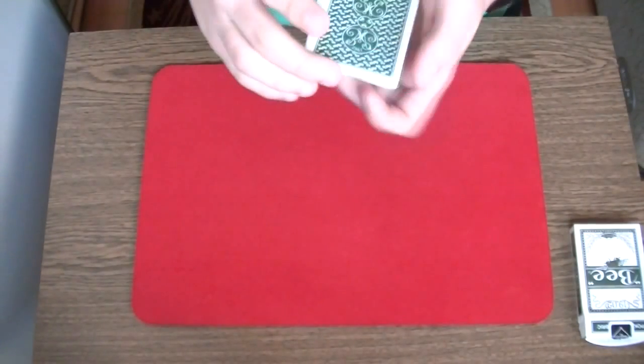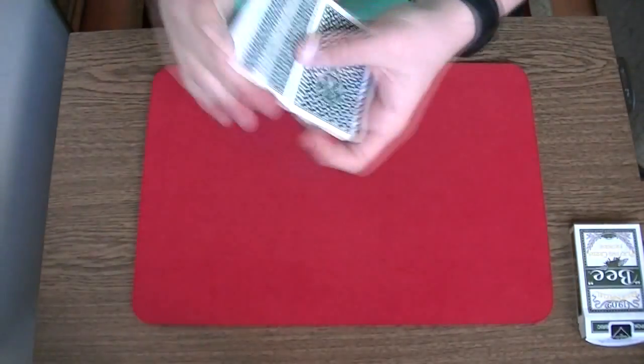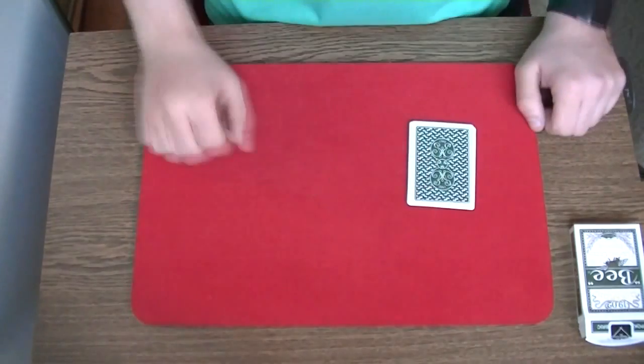For my next trick I will need a normal pack of cards — or better to say, I have here a pack of 10 cards which can be shuffled, and for this trick I need a spectator.